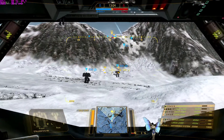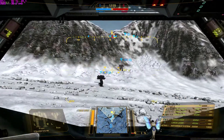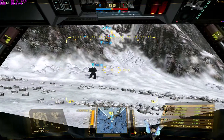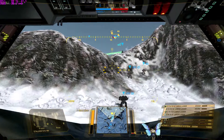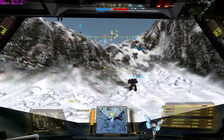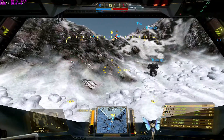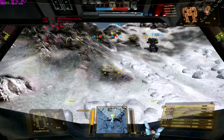Can we actually camp this hill? Yeah, there's a Hunchback, K-2, Cataphract — that's all I can see at the moment. Target acquired. Find the biggest, baddest mech you can find and focus fire.